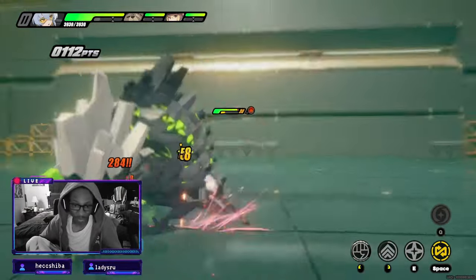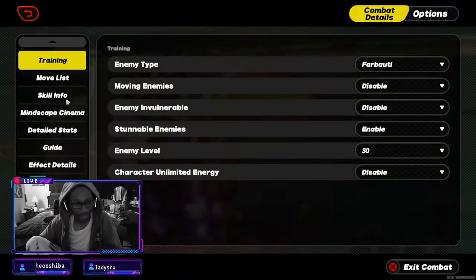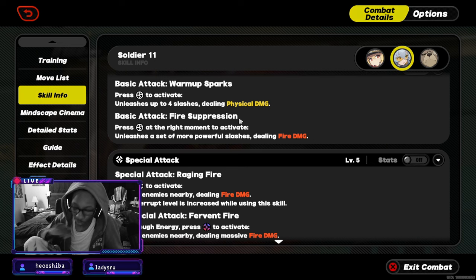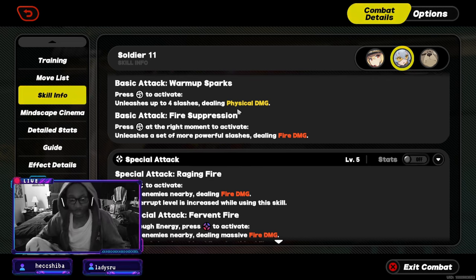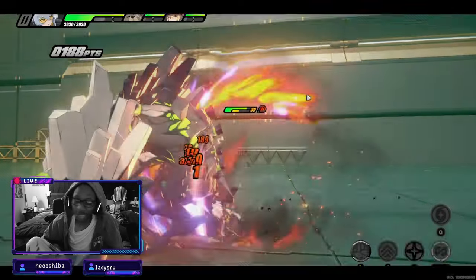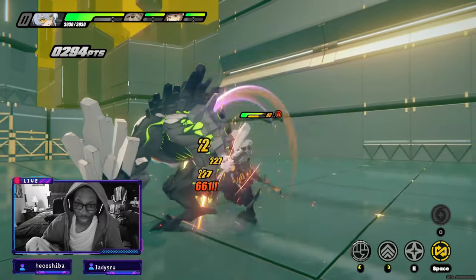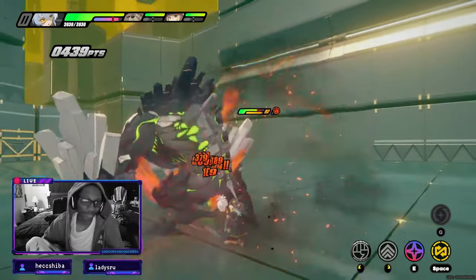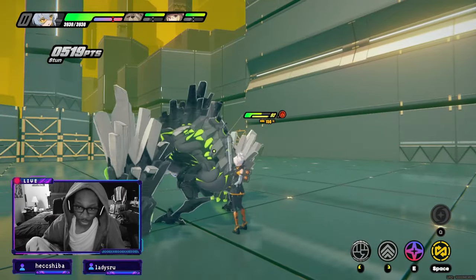This flame effect is what you should be getting 24/7. Realistically, unless you're doing dash attacks, there's no reason you're not getting the flame attack — that is her main thing. This is what you get for pulling Soldier 11: fire damage at will. Think of yourself as Zuko with one hand. With that, you're doing crazy anomaly damage, building it up basically for free, and also generating energy.